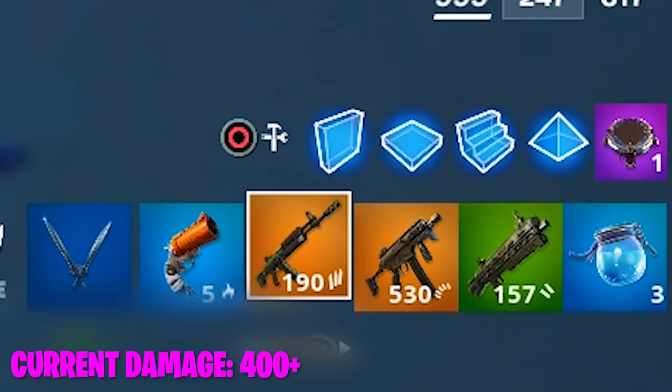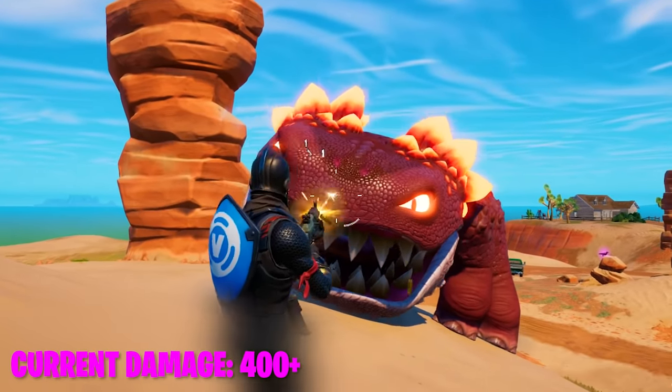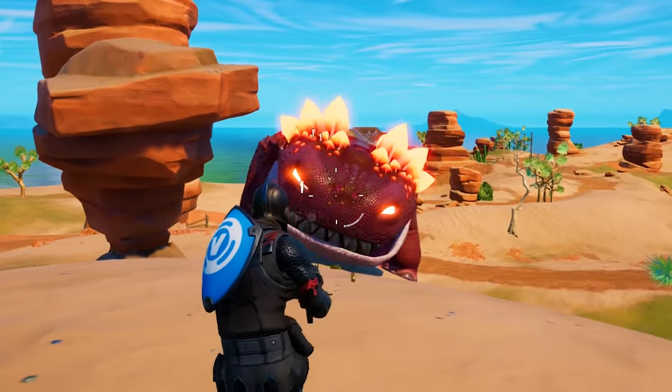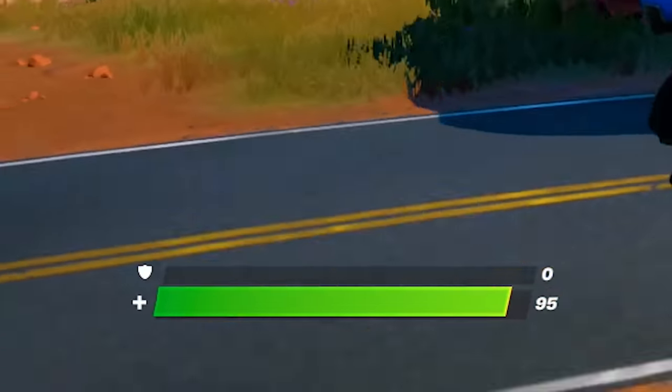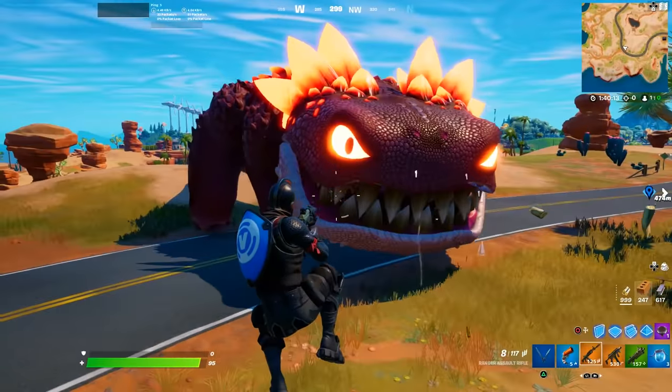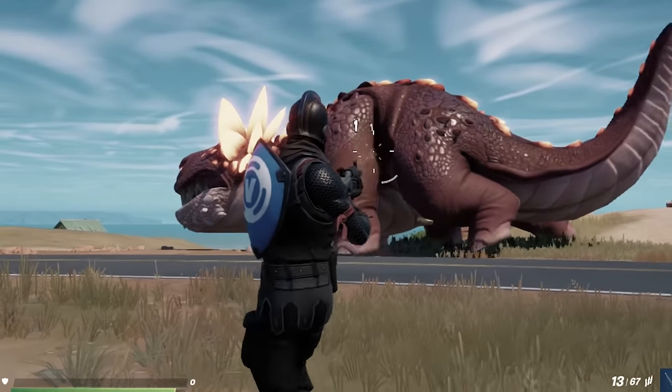We're officially over halfway through the first round of assault rifle ammo, which means we're about 25% through eliminating Clombo — that is if this thing actually works. I honestly don't have that much faith. Clombo might eliminate me before I eliminate him. Thankfully it's just a battle lab though, so it doesn't matter.